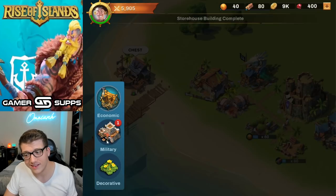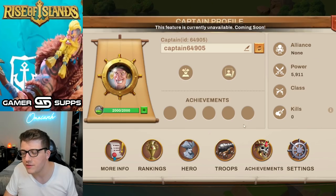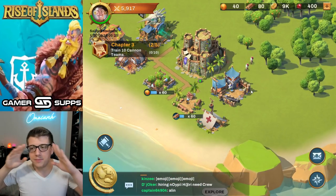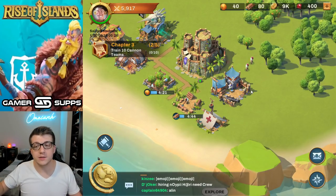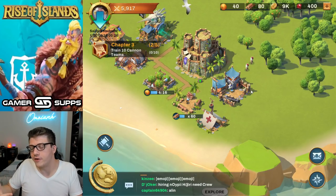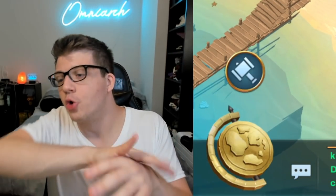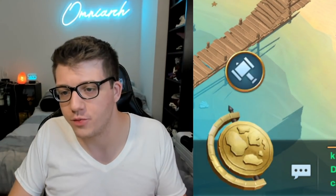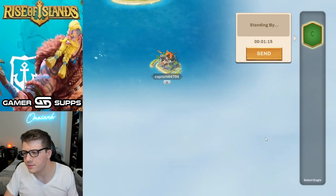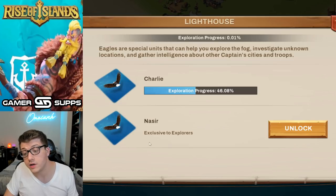Let's build a storehouse so we can protect our resources — there are pirates around so you never know what's gonna happen. We've got an achievement system, a hero system — this is literally copy and paste Rise of Kingdoms. I know people say Infinity Kingdom is just a copy but once you get in it's actually different. This game, though, actually just re-skinned Rise of Kingdoms with pirate stuff — which is crazy.